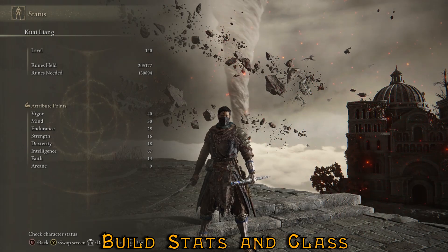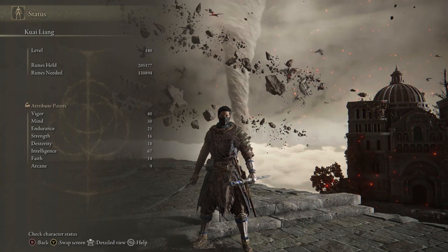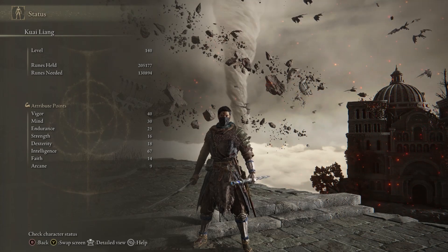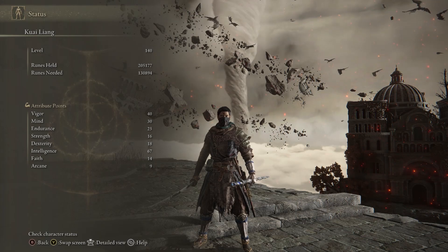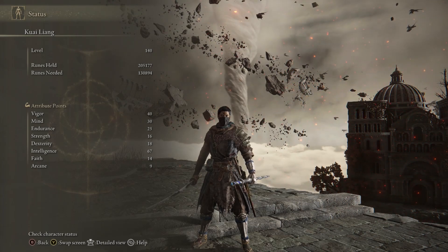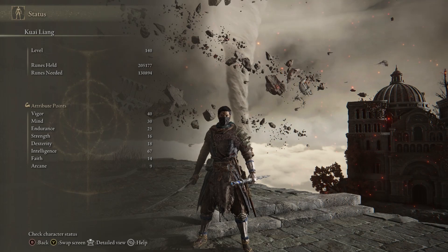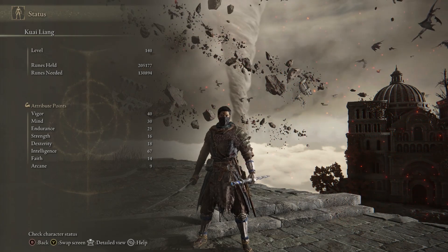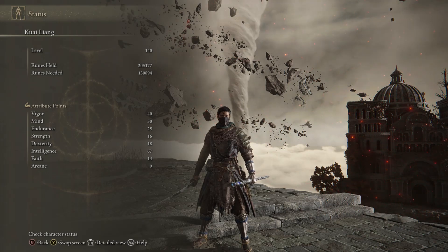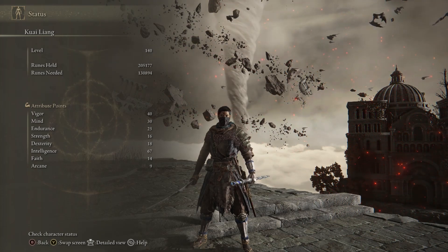For the build stats at level 140: 40 Vigor, 30 Mind, 25 Endurance, and 67 Intelligence. Previously I had this build set up for the Zamor Greatsword, so I had around 16 Strength and 18 Dex, but you really don't need that — it depends on the weapon you choose. Pump all those points into Intelligence instead. The best class to start with would be Astrologer or any class with high Intelligence. I'm making this an Intelligence-only build because magic, frost, and anything ice-related scales with Intelligence, and since this really focuses on Sub-Zero and his ice magic as a Cryomancer, I didn't want to split into a Dex and Intelligence build.